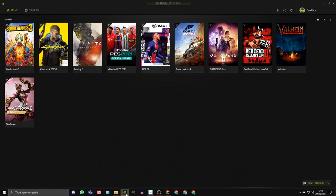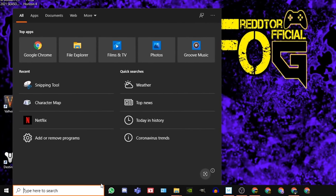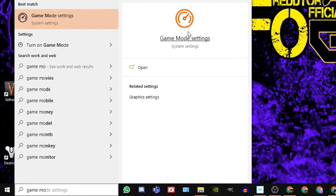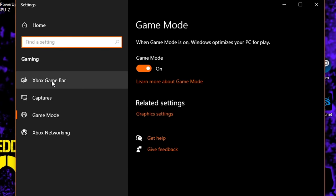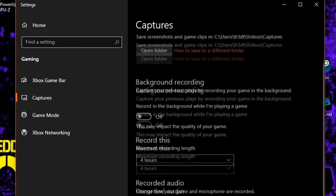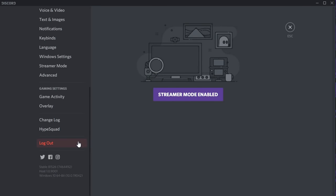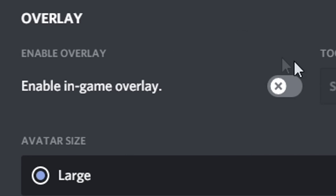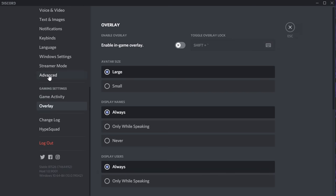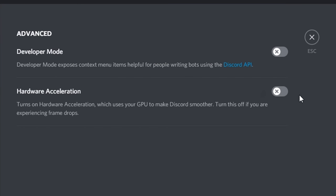To turn off the Nvidia GeForce overlay, open up Nvidia GeForce Experience, click the settings icon, go to General, and switch off the in-game overlay. For Xbox Game Bar, type game mode settings in the Windows search bar and click the icon. Navigate to Xbox Game Bar and set it to off, then click Captures and switch off background recording and recorded audio. For Discord, open settings, select Overlay on the left, and disable the in-game overlay. Then navigate to Advanced and set hardware acceleration to off, as this uses GPU power to run Discord.